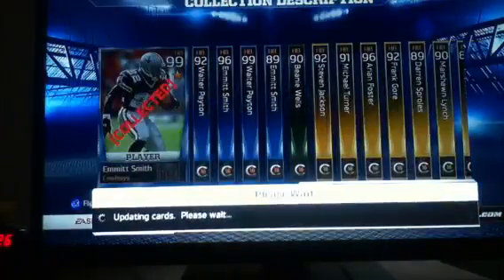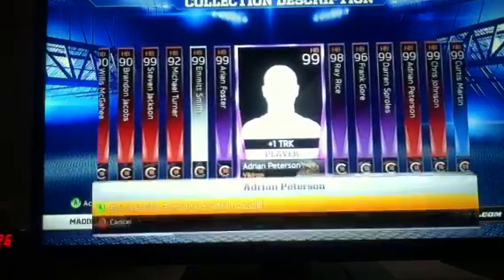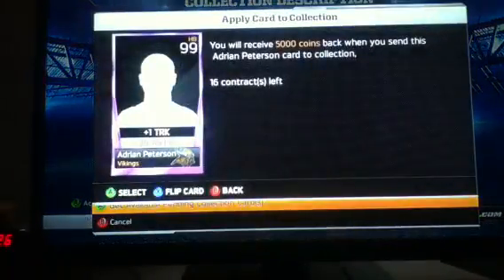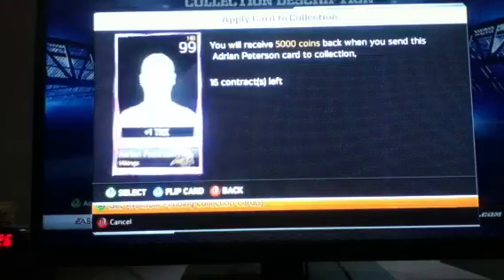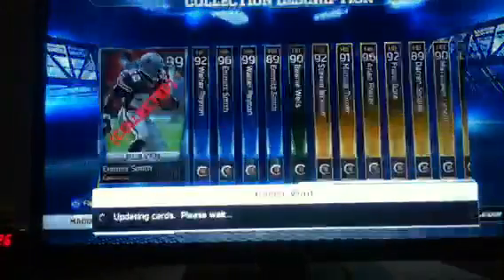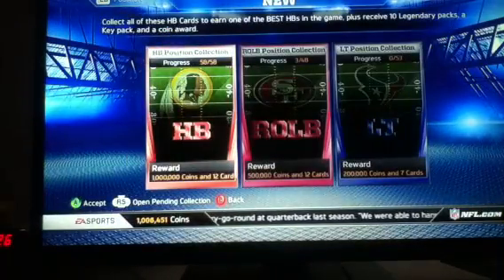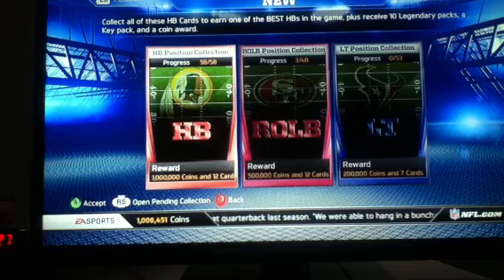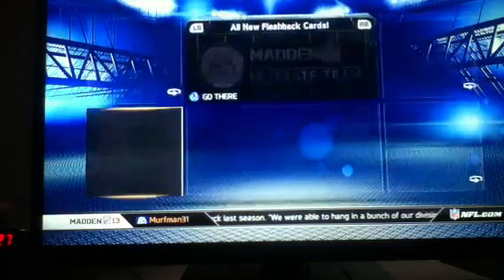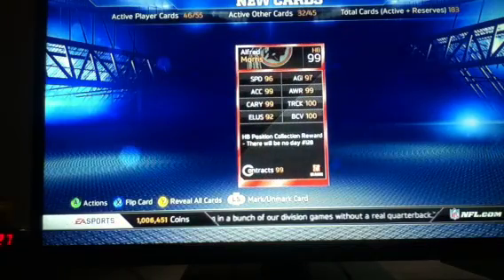It cost us a lot of coins to do this collection, but we were also pulling packs and got a lot of good pulls. Here's the most expensive card in the collection - Wildcard Mover Candidate AP - and that's done. So you get a million coins. I'm at 1,006,451 coins. You get a million coins, 10 legend packs, a key pack, plus the reward Alfred Morris, who is not really going for a lot.